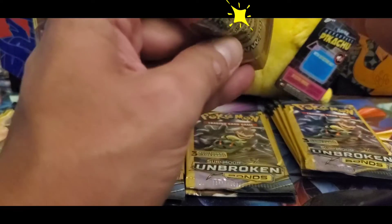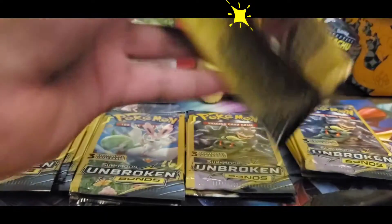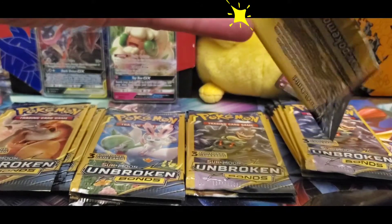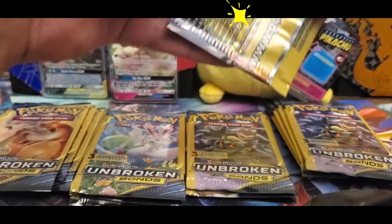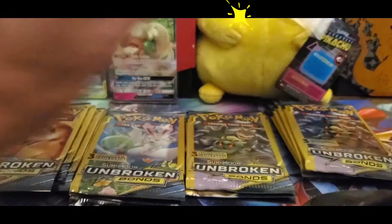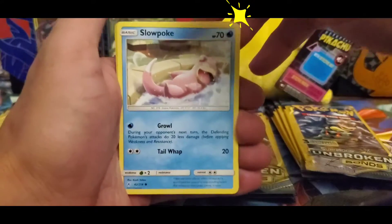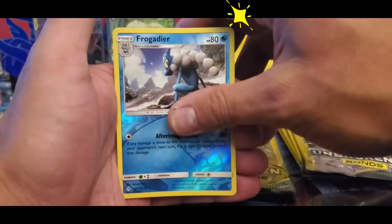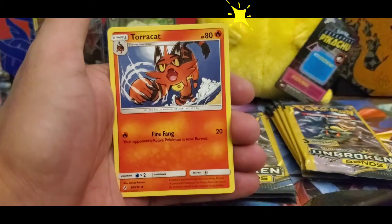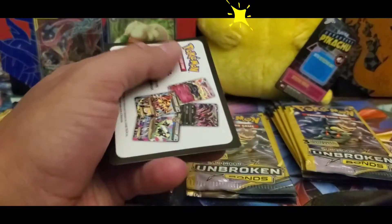It looks like we're getting a lot of special energies here. Definitely hoping for some full art cards, so wish me luck! All right guys, jumping into a Froakie here — reverse holographic, not bad — and Toracat is the uncommon there.